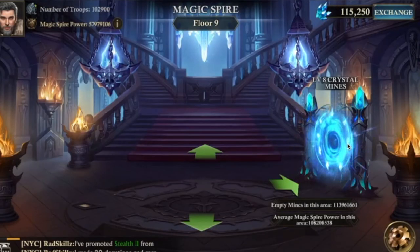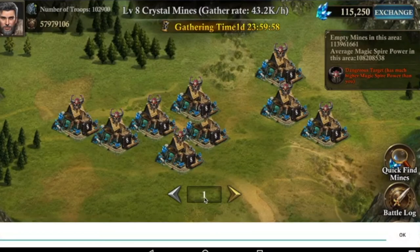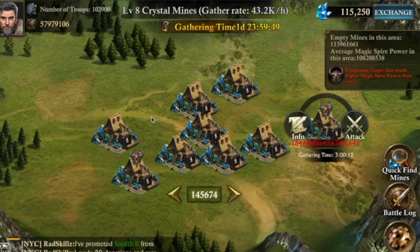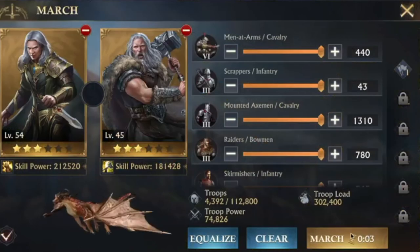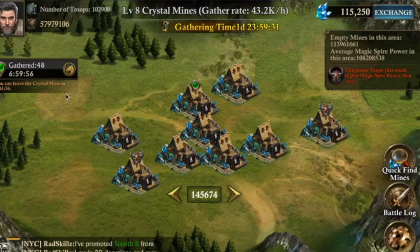Floor nine gives you the level 8 crystal mine, and as you can see there's always a lot of free space. Enter the mine, choose a location — you can go up to six digits — and you'll see there's almost no one here, maybe one or two guys, because there are so many empty mines. You'll get more crystals, the chance of getting booted is very small, and it gives more than double the output of the level 2 mines.